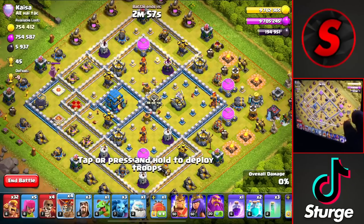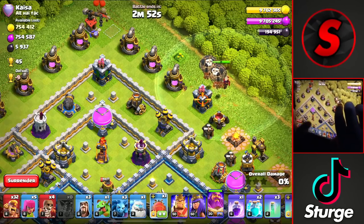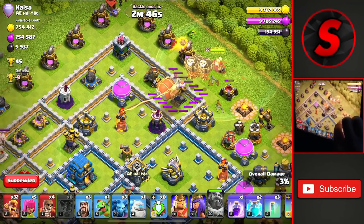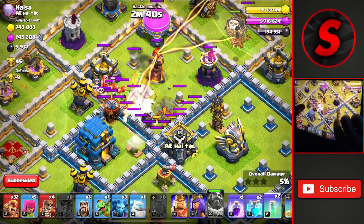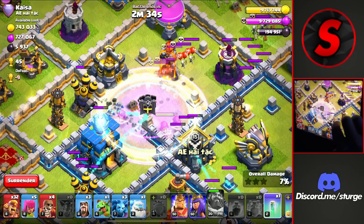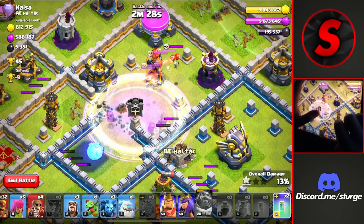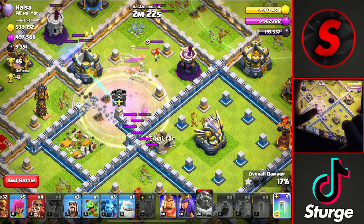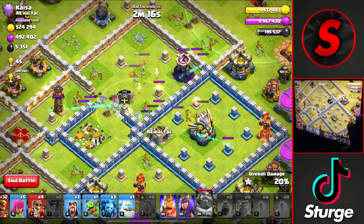Heading on to the next attack — we got this Town Hall 12 worth 45 trophies. I'm going to go from the top right of the base with our balloons, then the warden, and then the blimp to head into the core. Using the warden ability as it leaves the circle, heading over to about where that air sweeper is, dropping it right on top of it, then dropping the invis. Wait a couple seconds and drop in both the clone, the rage, and another invis to keep everything up in the core, taking down as many defenses as possible. We take down the town hall for that first star.